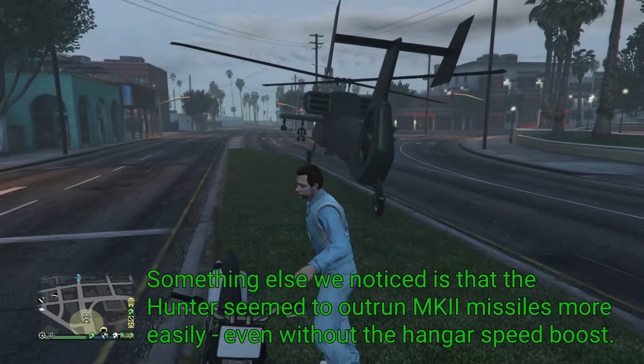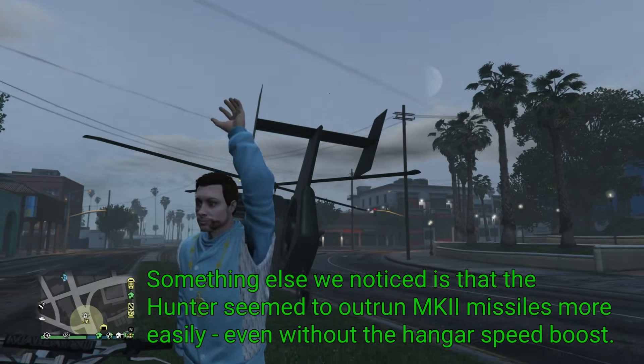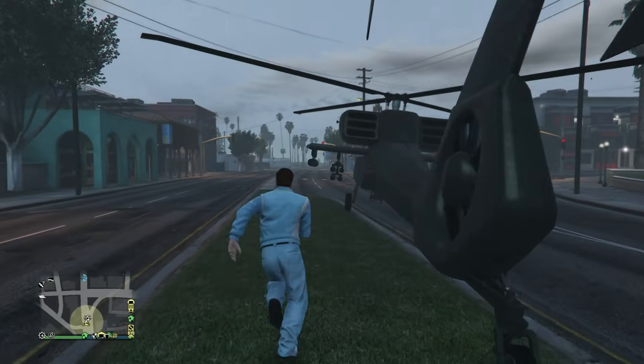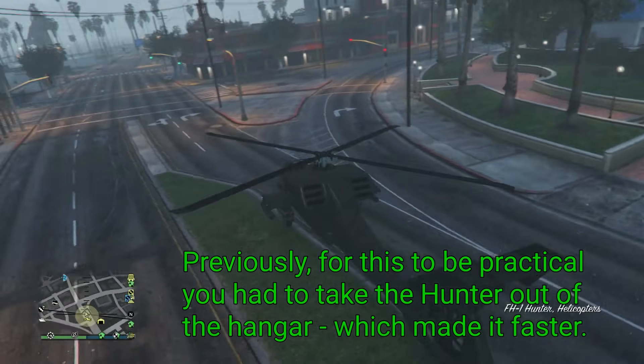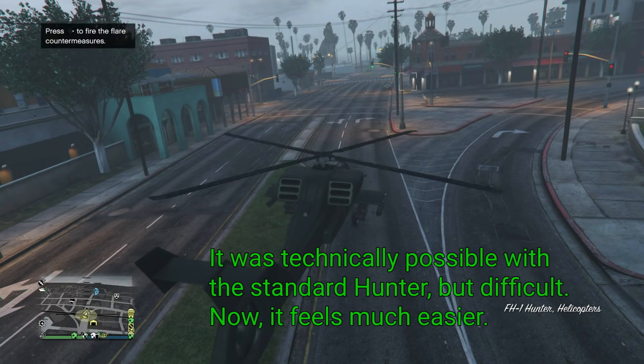Something else we noticed is that the Hunter seemed to outrun Mark II missiles more easily, even without the hangar speed boost. Previously, for this to be practical you had to take the Hunter out of the hangar, which made it faster. It was technically possible with the standard Hunter, but difficult.